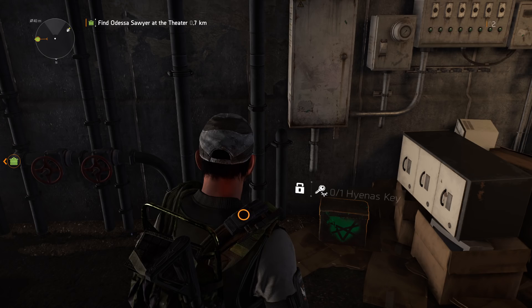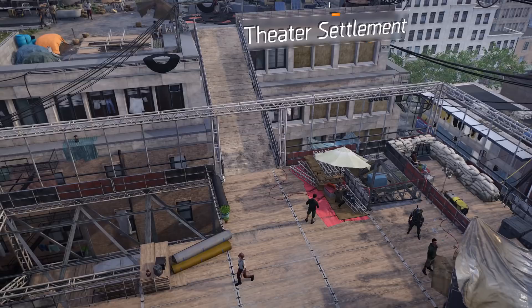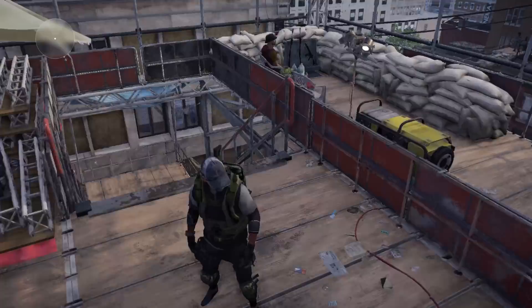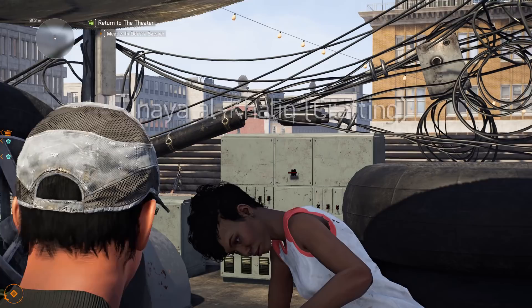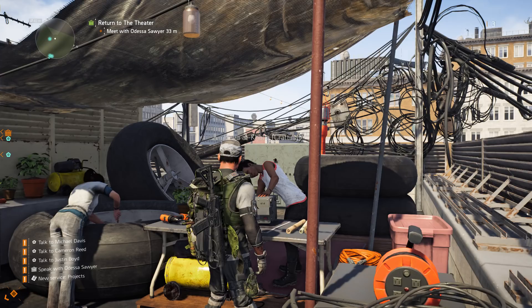Let's get to the Theater — one of the settlements in the game and one of the most important things after the base of operations. Within this settlement you can talk to and recruit a few people. For example, I'm recruiting Anaya right now, which unlocks a crafting station at my base of operations. Make sure to do all missions the settlements require.